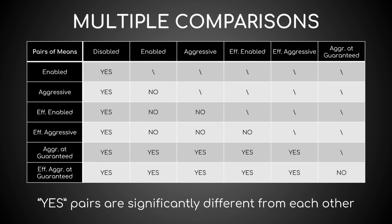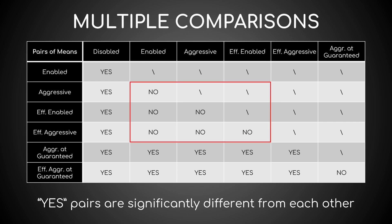Some or all these means are significantly different from each other. The pairwise t-test returns the pairs of means that actually are. Basically, the Disabled score is substantially lower than all the others, and both the guaranteed scores are also lower than those of the Enabled, Aggressive, Efficient Enabled, and Efficient Aggressive modes. Conversely, the difference between the scores of these last 4 is insignificant.